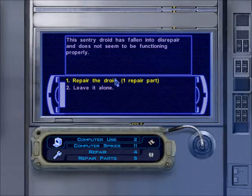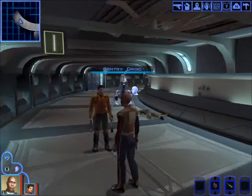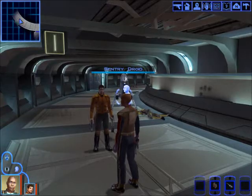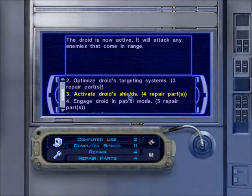In this case, we can just repair the droid. If we repair the droid using one of the repair parts, I'm guessing we get more options. We can put it on patrol and it will fight by our side. So this thing isn't just sitting here for nothing. Let's do a quick save and take a look. Let's just try it — repair the droid.